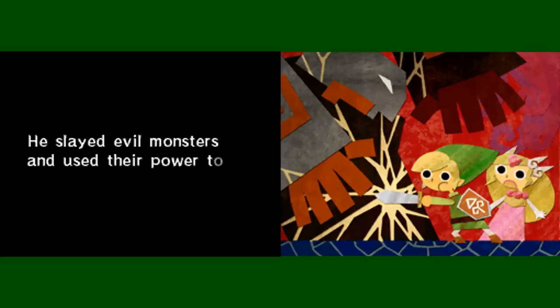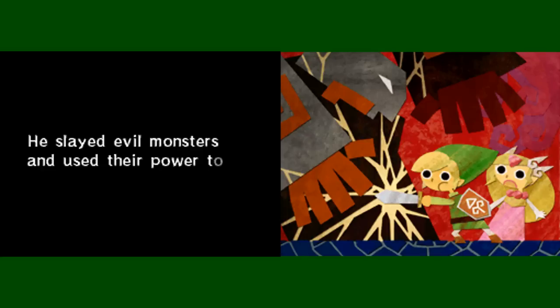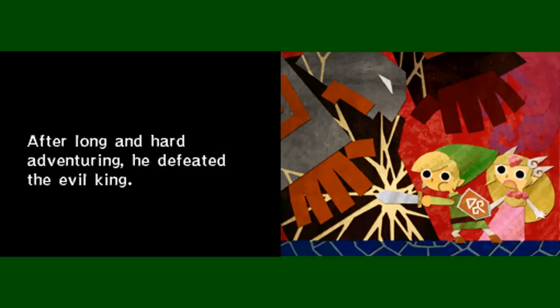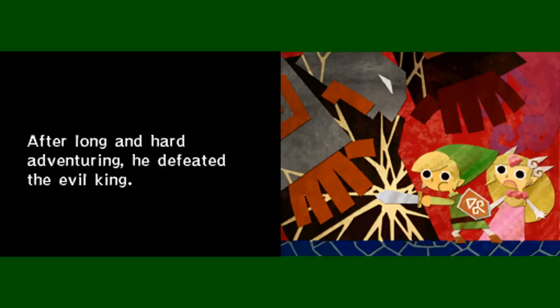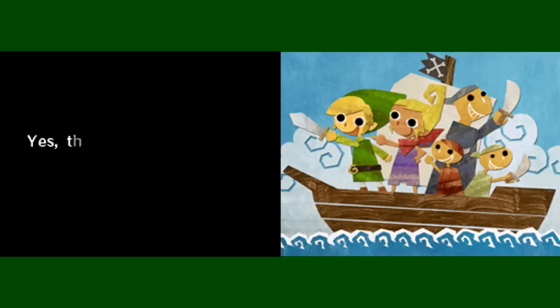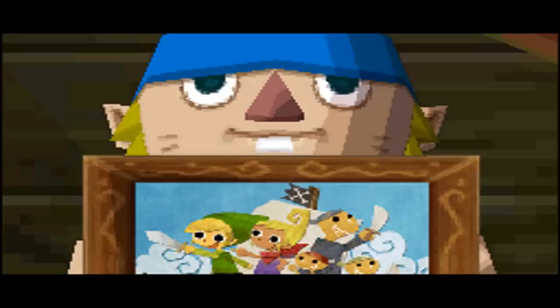I like all this with the papers. The boy crossed seas and climbed mountains. The journey was perilous. He slayed evil monsters and used their power to become a true hero. After a long and hard adventure, he defeated the evil king, and beautiful Princess Zelda was rescued at last. Later, the two set out with the brave pirates crew in search of new lands — they set sail together. A happy pirate ending! Who would have thought pirates actually have a happy ending?